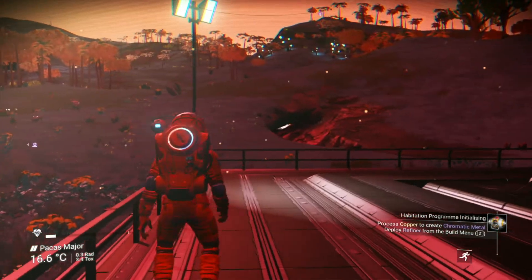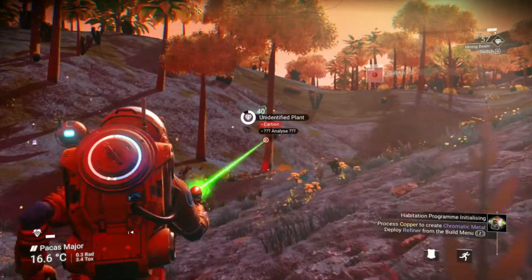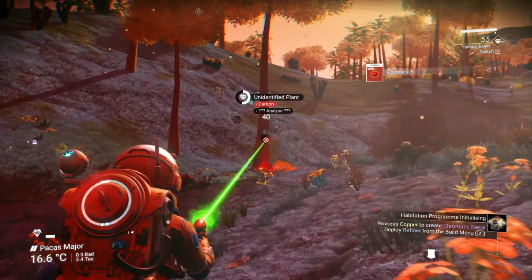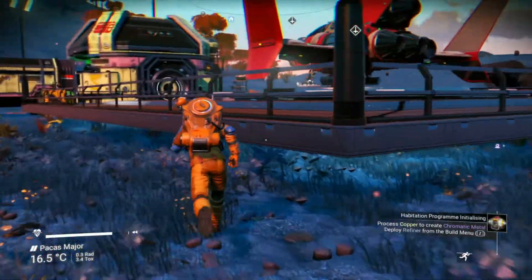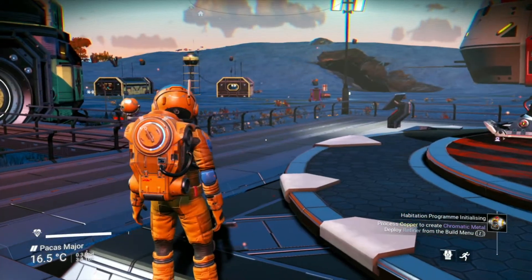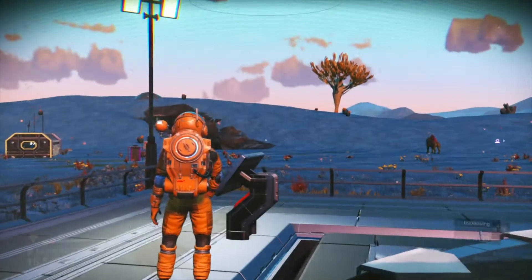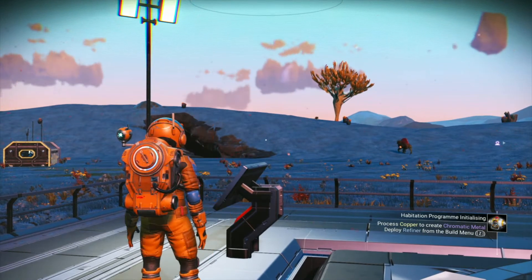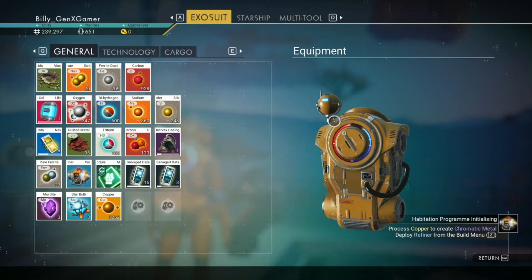I'm going to run around a bit and try to find some more, and while I'm doing that I'm going to pick up some carbon and maybe scan a few things to get a little bit of money. I made it back and I'll tell you — I've heard that where there are fewer buried technology sites on a planet those sites give you more salvage data. I can tell you that is not true, at least on this planet. It took me 20 minutes; I had six and now I have 18, and every single one gave me two.